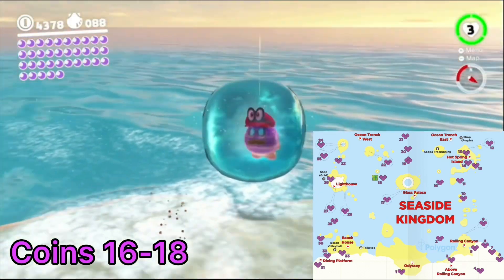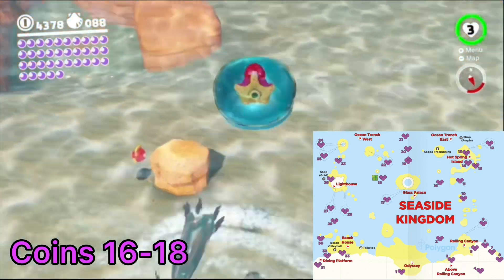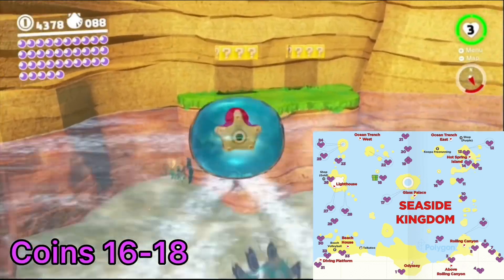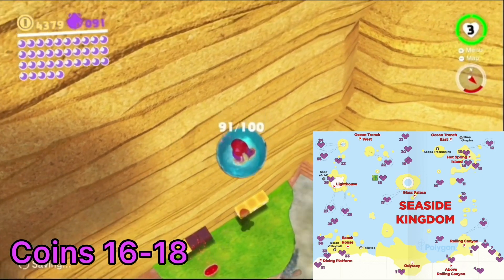Capture the gushion just beyond coins 13 through 14 by the ring of gold coins, then head to the grass ledge south of it. Use the gushion to propel up to grab the three purple coins, which are out of sight and out of reach without the gushion.